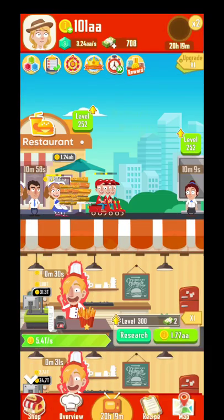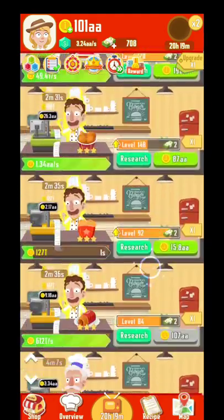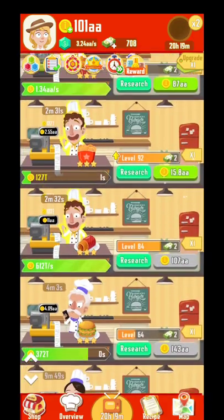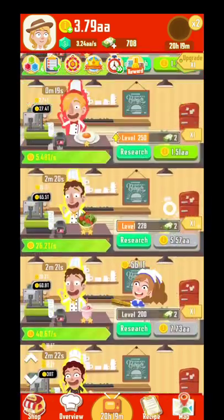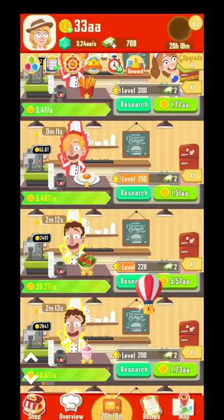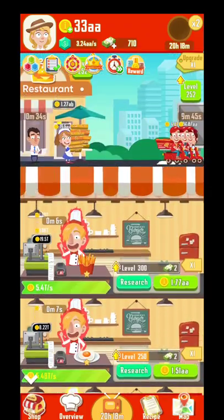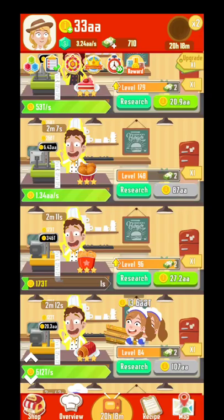Leveling up — easiest thing to do. You know the drill: level up your kitchens as well. Always start with the last one and afterwards come back up. Over here you have the boost — you will watch ads and you will get your income increased twice. You will also see balloons coming on the screen. If you touch them you will get different kinds of rewards, and also some ads.